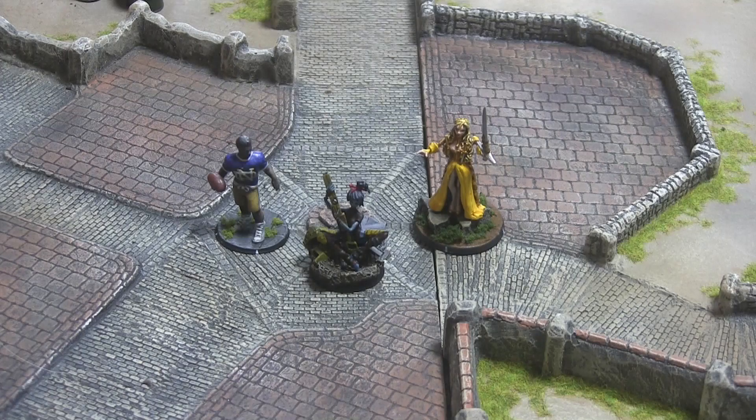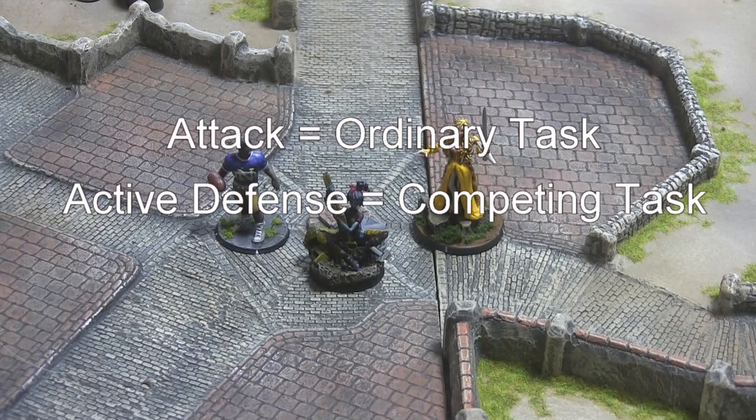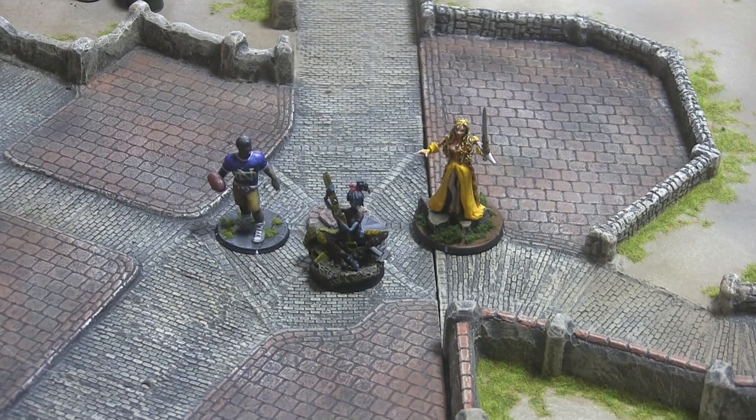The system for resolving attacks relies upon the core mechanics described in the first tutorial of this series. Specifically, making an attack is resolved as an ordinary task with a difficulty factor equal to the target's current passive defense. Thereafter, defending against a successful attack, either with a block or a dodge, is resolved by the target as a competing task against the attacker's attack total. These two task attempts will determine whether the attack succeeds or fails, and will also determine the success margin, which is important for damage and other purposes.